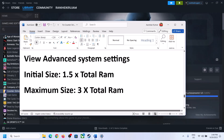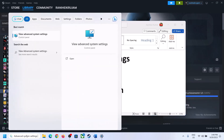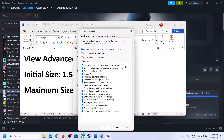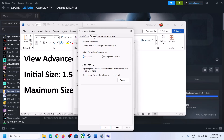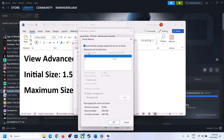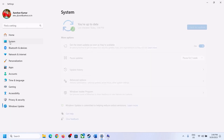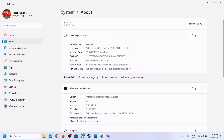To increase virtual memory, type 'view advanced system settings' in the Windows search box and click on it. Click the first Settings button, go to the Advanced tab, click Change, and uncheck the box which says Automatically Manage Paging File Size for All Drives. Select the drive where the game is installed. Once you select the right drive, put a check on Custom Size. For initial size, the formula is 1.5 times your total RAM. You can check your total RAM in Windows Settings under System > About.